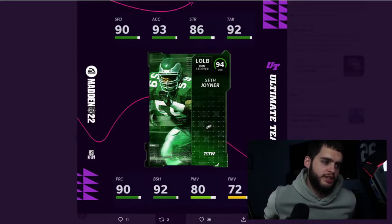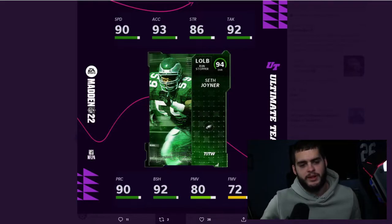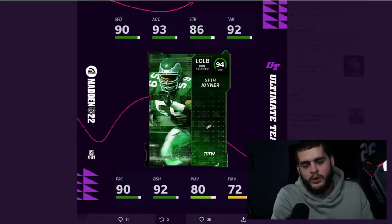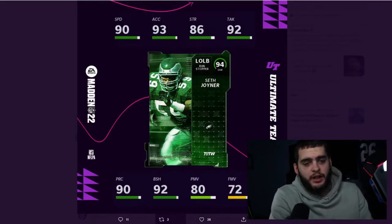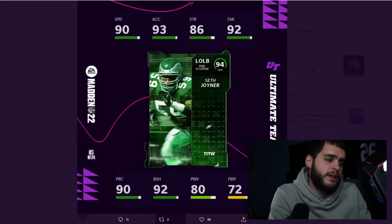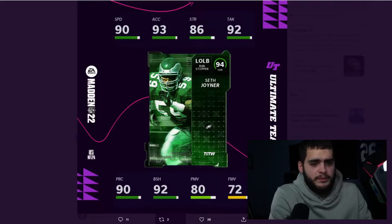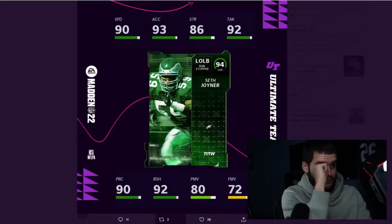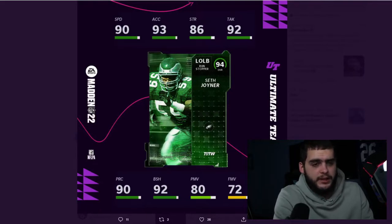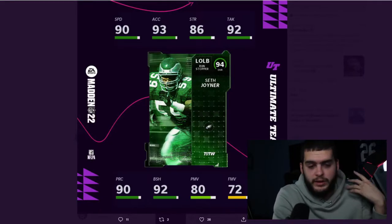He's not meant to pass rush at all — just there to stop the run. But there are so many linebackers with top-tier block shed and power move at the same time, so it would rarely make sense to use him as a stand-up unless he has really good catching in zone. Middle linebackers already have 94-95 speed, so I don't really see the purpose for him. Not a bad card, he'll fit the Eagles theme team, but he's not a guy you're primarily targeting.